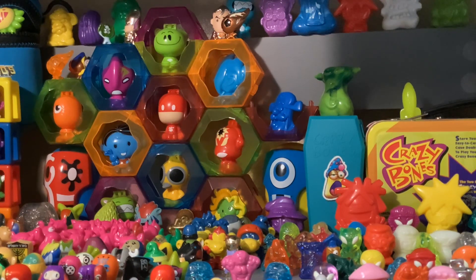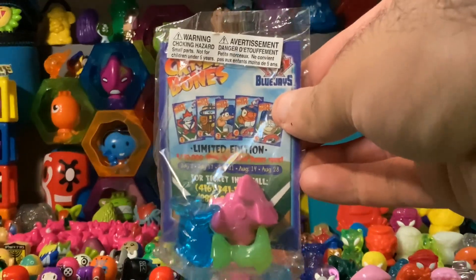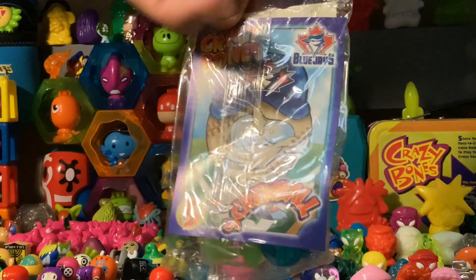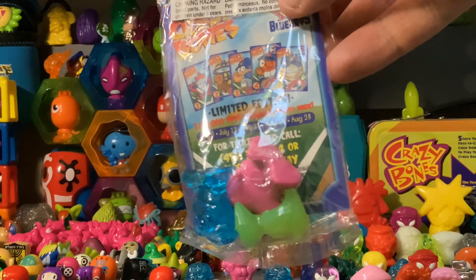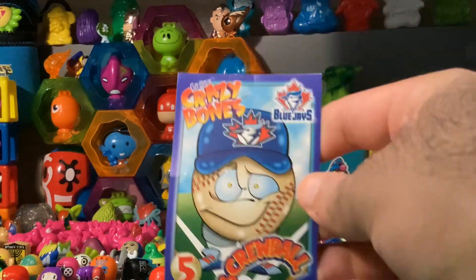The first thing that we have are these. Now if you don't know what these are, these are very hard to come by Blue Jays packs. In the 90s with the Blue Jays baseball team, they made five characters to give away in these packs. In total they made 10,000 — so 2,000 for each character. And the one that we have today for all of them is Screwball.